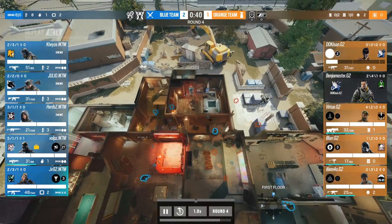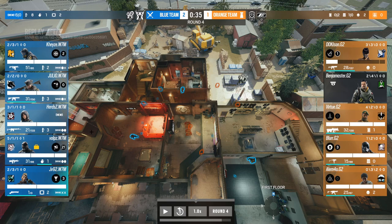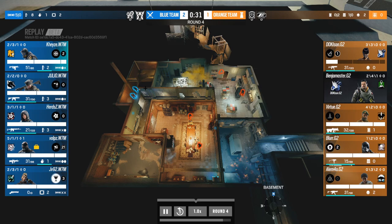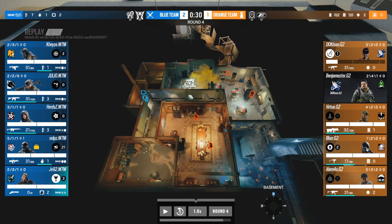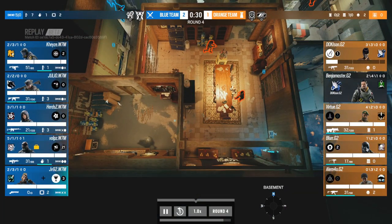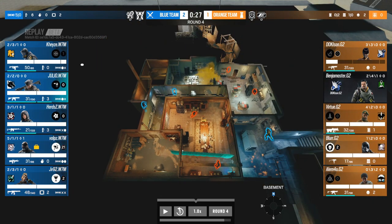Now where are players going? One on kitchen hatch, one on Moto hatch, one on Blue hatch — one player on each hatch. One thing we haven't spoken about yet is the flashes on W7M — these are going to be important, spammed alongside the Scent light walls. The Scent light walls from JV aren't shown on the replay but we can track the steps. The light wall goes off and as we can see, KZ has used all of his flashes.